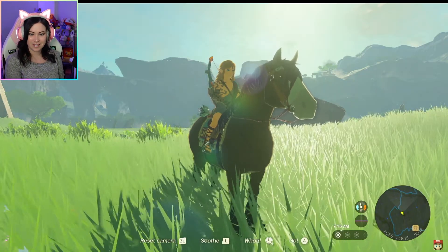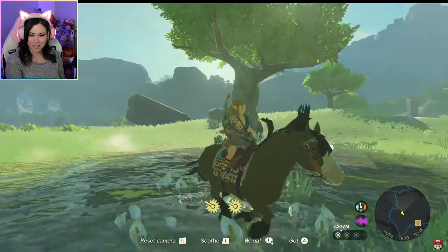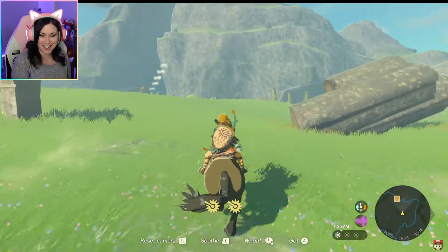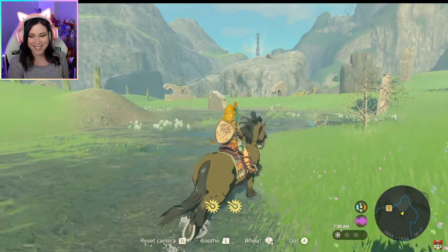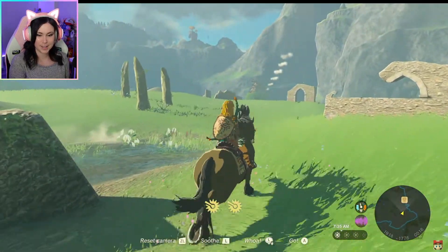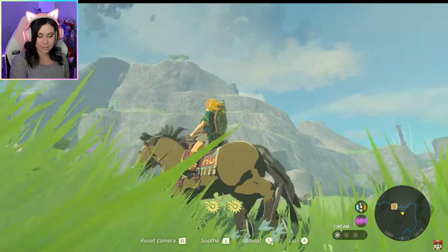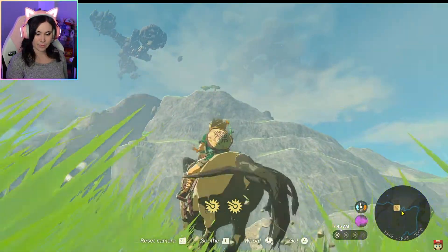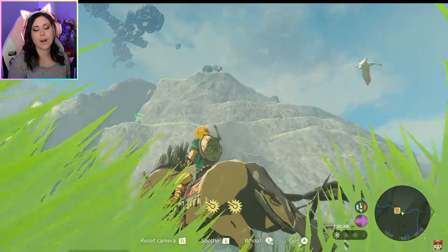Here we are in the land of Hyrule - beautiful, like The Legend of Zelda: Breath of the Wild, there's a vast world to explore. It's Link - he's changed in many ways. In this game, the vast world of Hyrule reaches high into the sky. You'll notice some land masses floating up there - we call them Sky Islands.